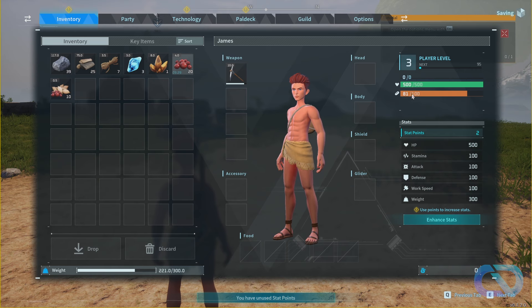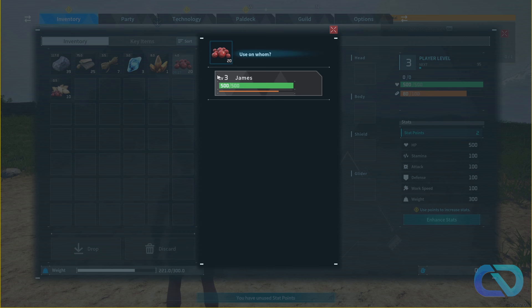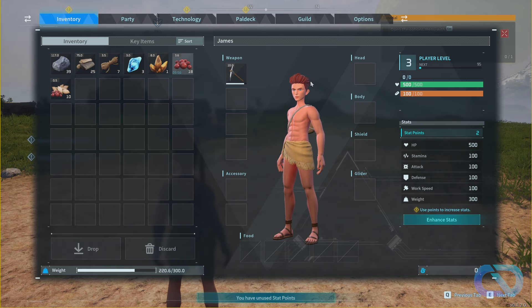Your hunger is now 81 out of 100. Just right-click on the berries and select your character to eat them. If you want to give them to someone else, like a pal, they'll be on the list. That's how you eat — it's the most important thing for now.